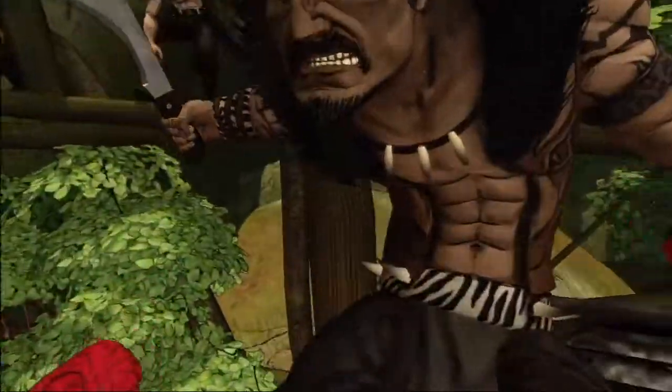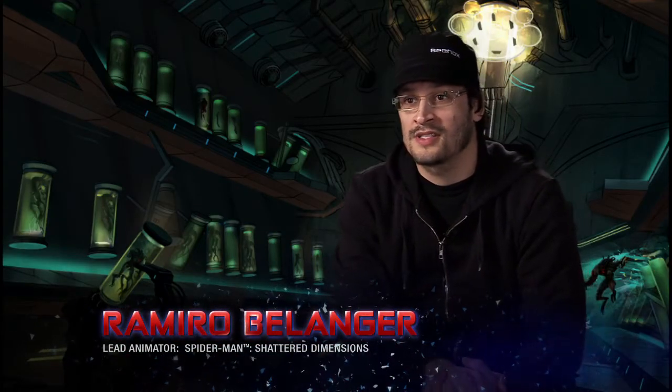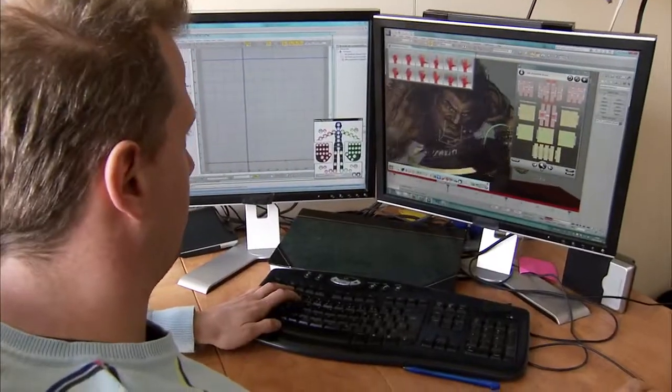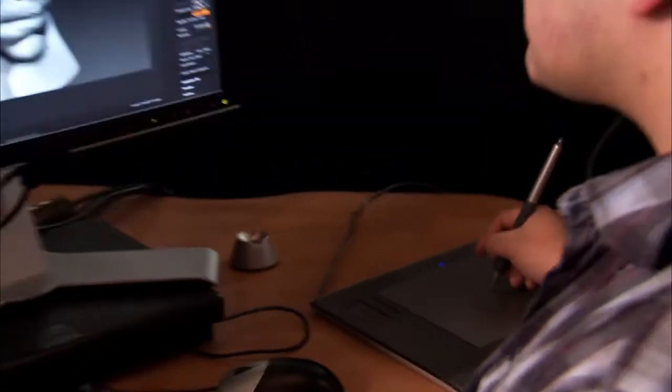If the boss takes you by surprise, you'll get into first-person action. You'll have a chance to beat up the villain up close and personal — it's just like BOOM! Animating the villains was kind of a big deal because there are a lot of them and the time schedule is pretty short, so you have to know what you want. But at the end it's a good result.